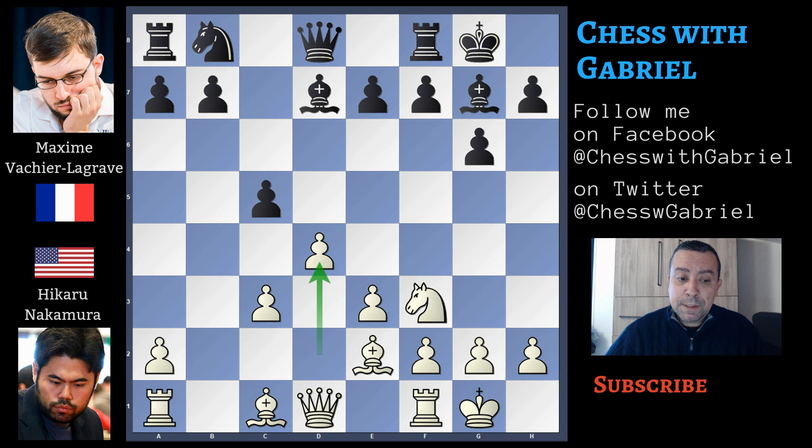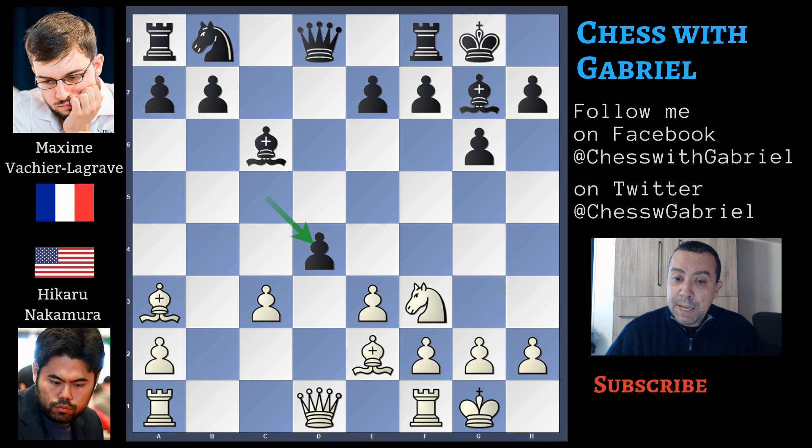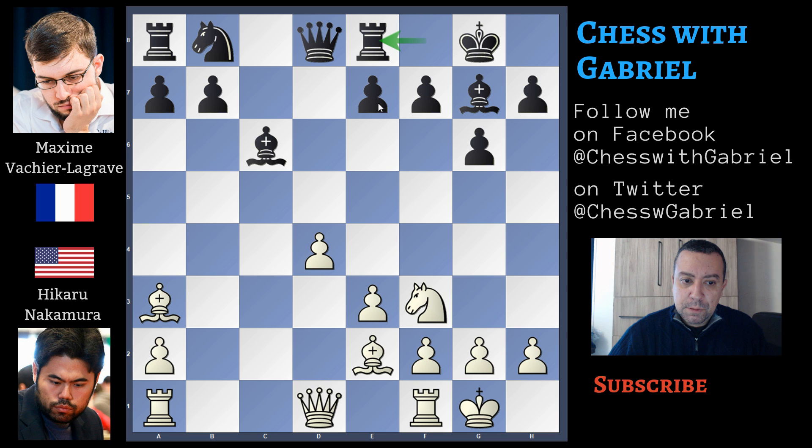Nakamura pushes in the center with d4. Bishop to c6, which clears the d7 square for the knight and controls the important long diagonal. Bishop to e3, threatening the c-pawn, and Vachier-Lagrave chooses to capture on d4. C captures on d4, c recapture on d4, rook to e8, breaking the pin of the bishop.